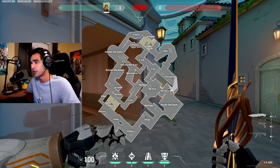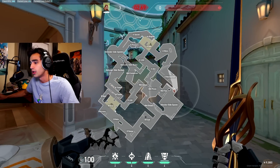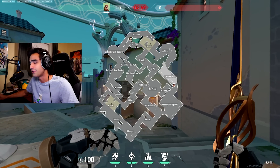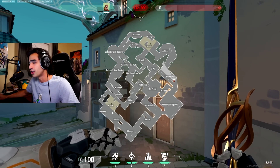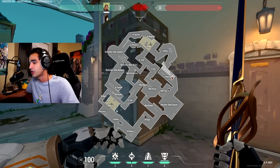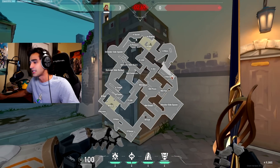Okay, offense first. We're going to do offense on A, then offense on B, then defending both sides, then retaking sites, and then Jett plays and where you should play defensively, the best places to push with Breach, how to push, and everything.